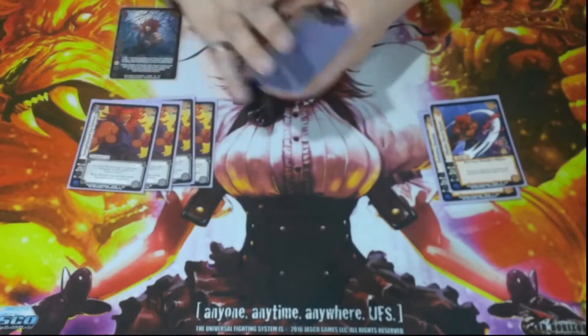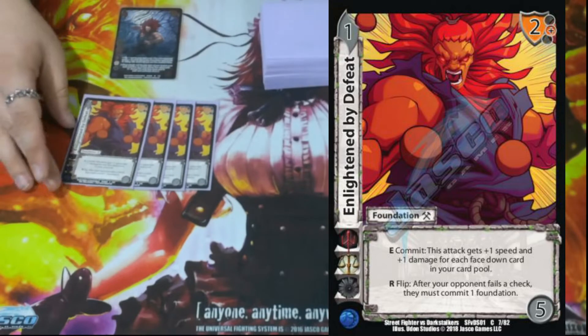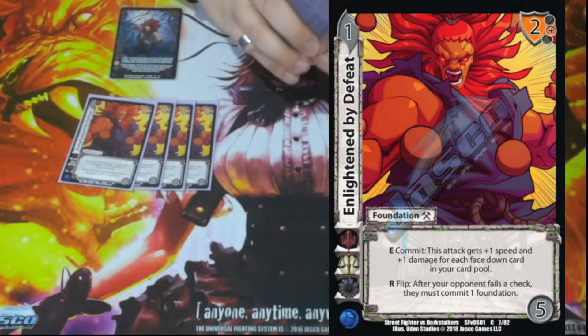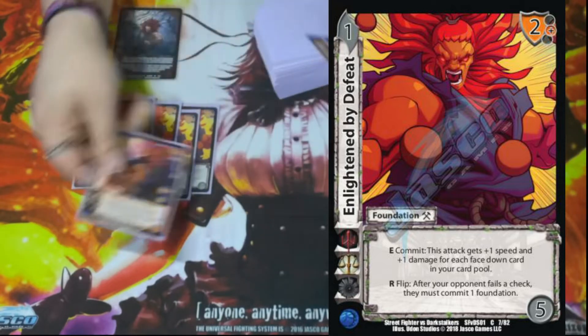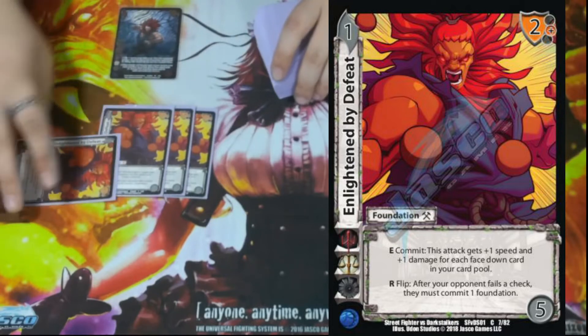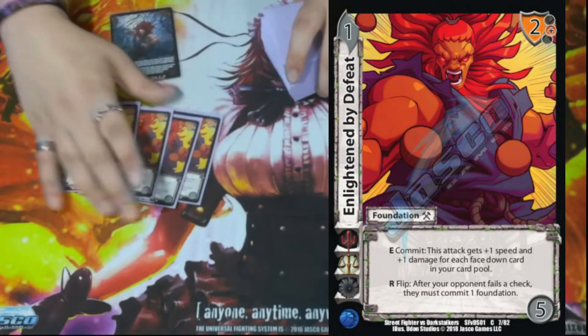We have four Enlightened by Defeat. It is a 1/5/2 mid block — a nice spam attack. The main ability is: E — commit, this attack gets plus one speed and plus one damage for each face down in our card pool. This card works really well when we stuff a bunch of things in with Akuma and do it multiple times, then give something five/five or six/six. If we have multiples out, it's just crazy.